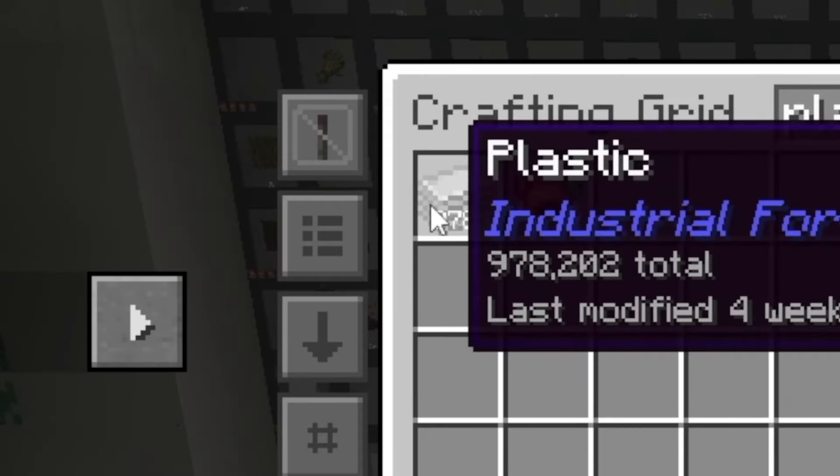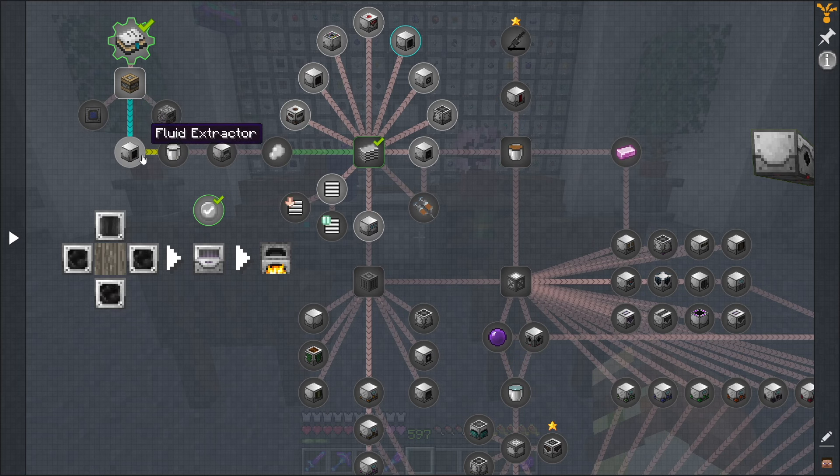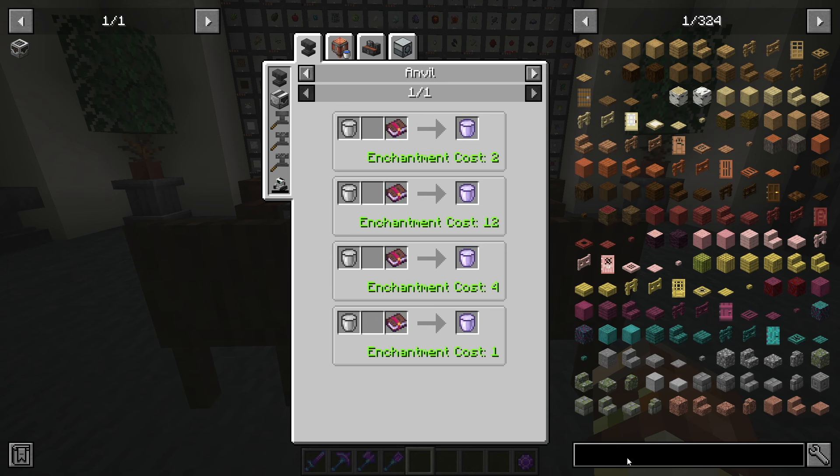As you can see in here, we have 978,000 plastic. Our bees are going unbelievably hard right now. Normally, how you start off in Industrial Foregoing is you use fluid extractors to make latex, process that latex into dried rubber, which you can then smelt into plastic used for all the different machines. We don't actually have to use any latex to produce plastic because we have a pretty much infinite source of it already. However, we are going to need latex the fluid, because latex itself is used in other machines as a crafting material for other upgrades and machines.